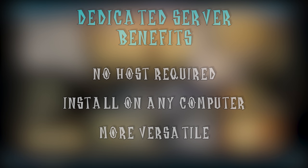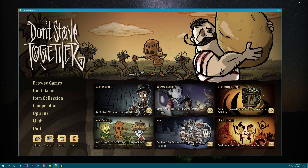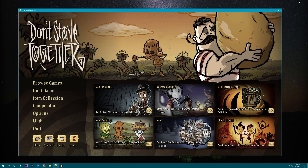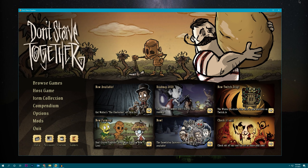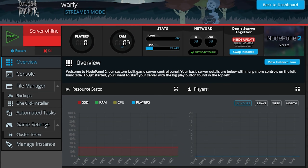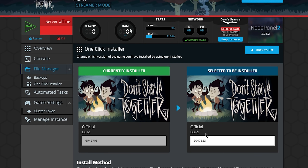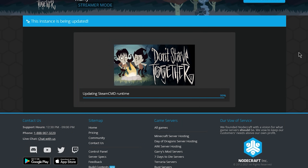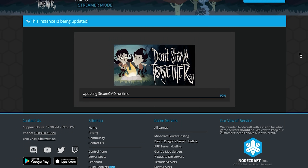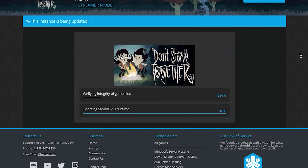One last thing before we start: if all this information seems too technical to you, or if you think your computer might not be up to the task of hosting a dedicated server, sometimes paying a little bit to rent a game server can be worth the price. I'm partnered with Nodecraft, who has a very intuitive user interface, and before that I was paying for a server through GTX. When you're making your own server and something goes wrong, you're really going to miss that support chat feature. So check them out if this interests you, and if you do go with renting a server, be sure to use my Nodecraft promo code — it's a nice way of supporting the channel and getting your server at a discount at the same time.